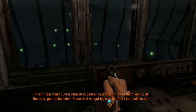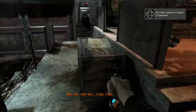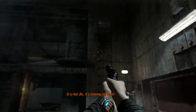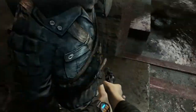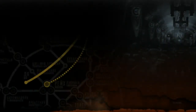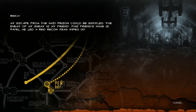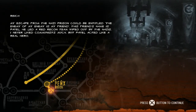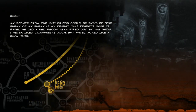Yeah, freedom - that's an achievement, baby! I thought I passed it - there should be a switch just like this. It's moving - as soon as the airlock opens, you get inside, I'll follow. That was awesome. I do like the game. From the Nazi - the enemy of my enemy is my friend. This friend's name is Babel - he led a red recon team wiped out by the Nazis, and never liked communists much, but Babel acted like a real hero. All right guys, hope you liked and enjoyed that mission - like, comment, favorite, subscribe, and stay froggy!